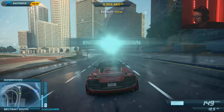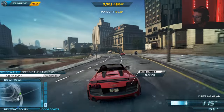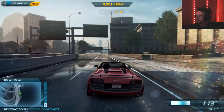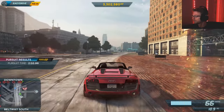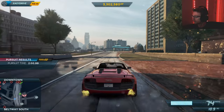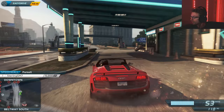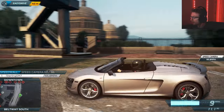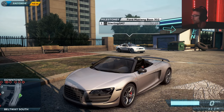I can still hear the sirens but they were nowhere near me. Let's see what other colors we've got for the Audi. A nice silver — actually that Mustang right there is what we're gonna do in the next episode, funny enough, just happened to be right here.